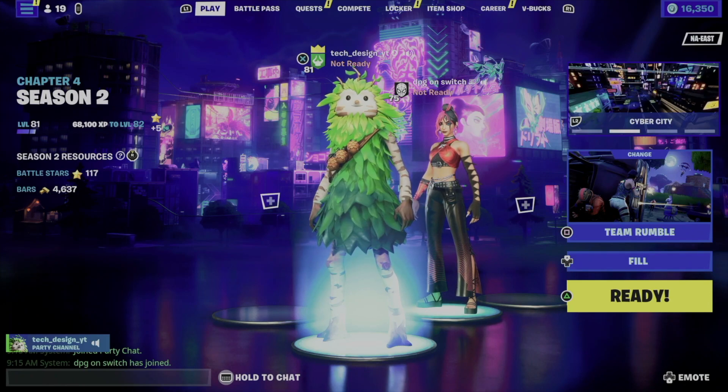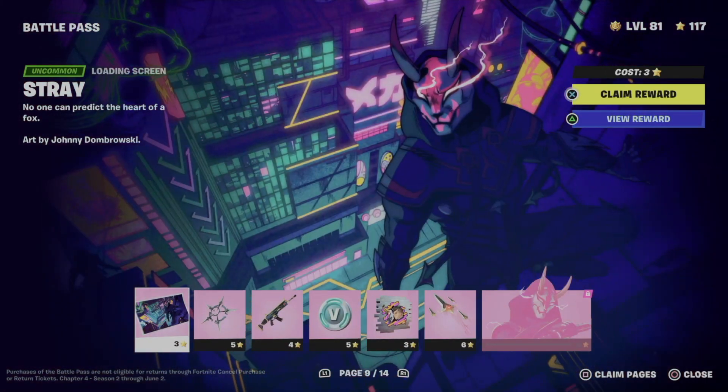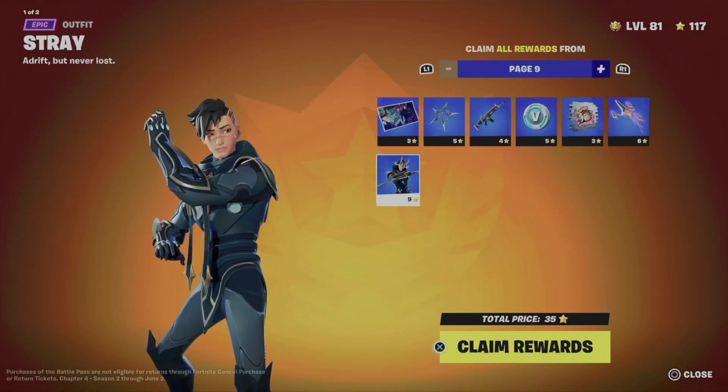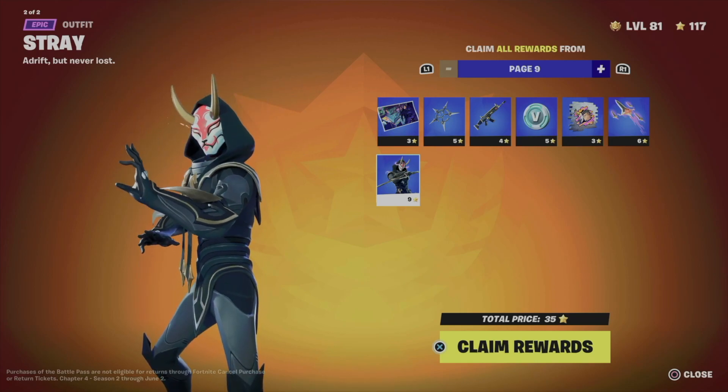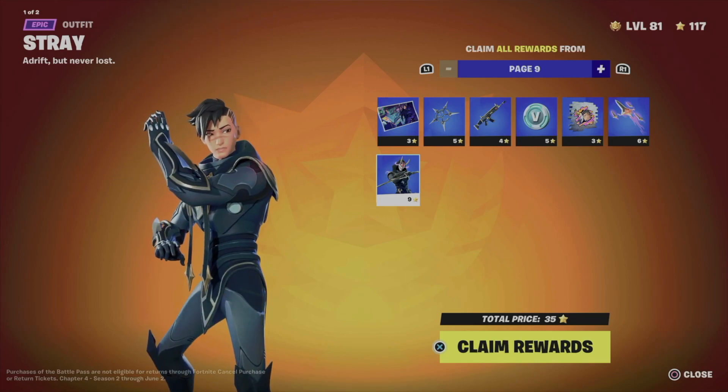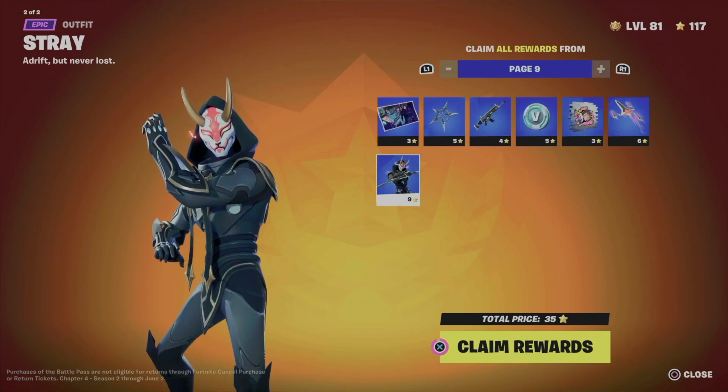Let's go back to battle pass rewards. Hit 'Claim Pages' — that's square. We're going to hit square, which takes us to a page where we can claim everything from page 9. To do that, just claim rewards by pressing X.